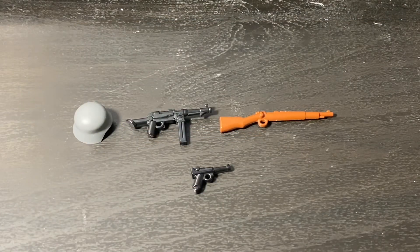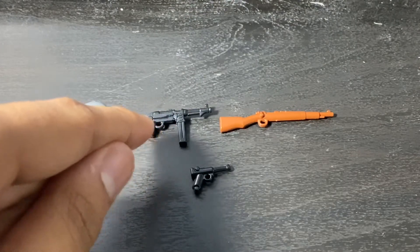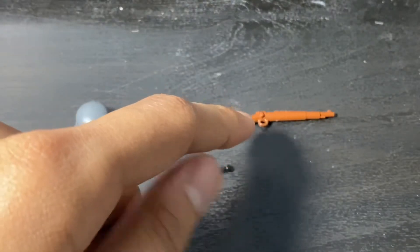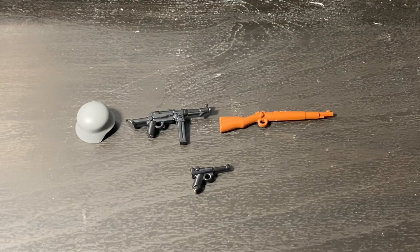Now we move to the Axis, starting with Germany. You have your Stahlhelm, your MP40 — version 2 with the buttstock — your Kar98K, and the Luger P08. This is the nation that changed the most from version 2. The Kar98K essentially replaced the MG34, and the Luger P08 replaces the Stahlgrenade. The MP40 replaces the older version which didn't have the buttstock. In my opinion this is kind of a downgrade, as there are no machine guns, and the Luger isn't really that exciting other than the MP40 with the buttstock.